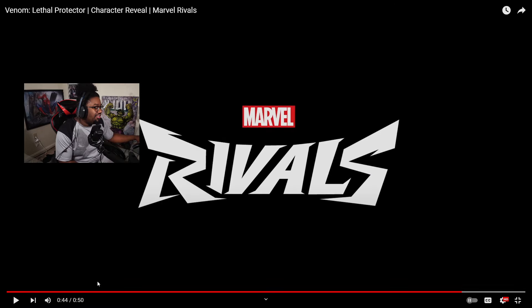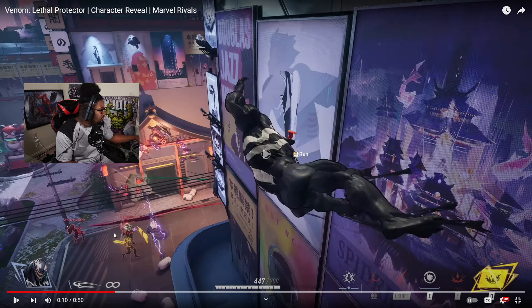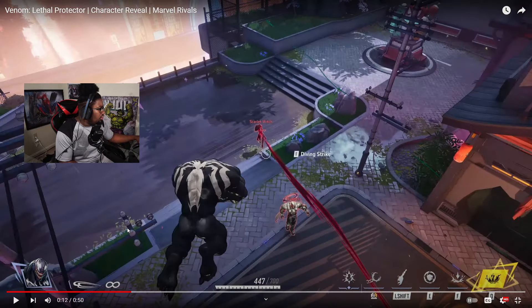Okay, hold on, that's a lot to take in. So let's go back to this. We know that the dive bomb is mapped to F, so that is the dive bomb — the thing you do from when you're swinging or something like that.